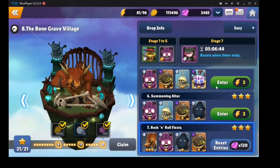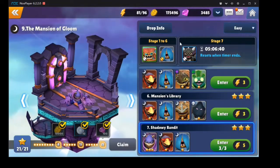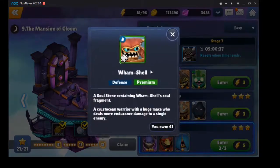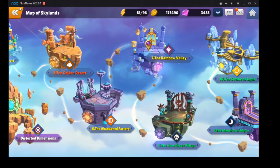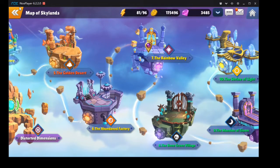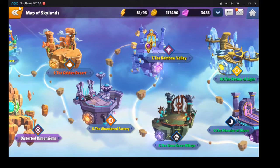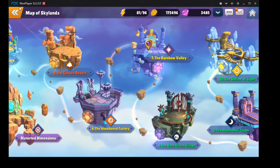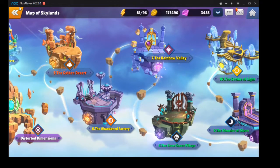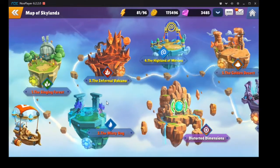The second unit I want to farm is Wham Shell — he's on stage 9. He's a defense-based attacker with a passive that gives a shield; just a really solid unit. When you have Broccoli Guy leveled up enough, if your team kind of wipes a little bit through the run, Wham Shell will solo the boss part of B9 at least — if his rune quality is high enough.